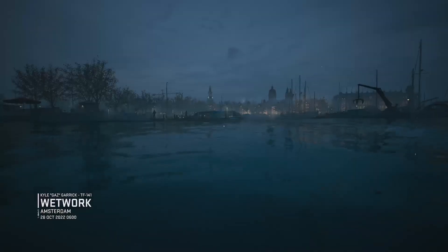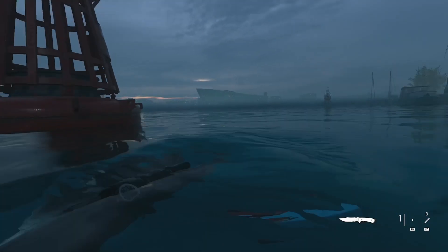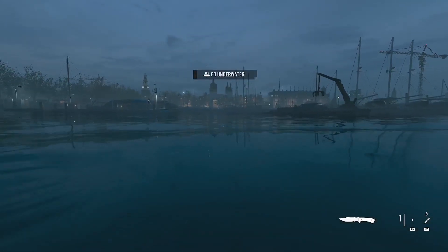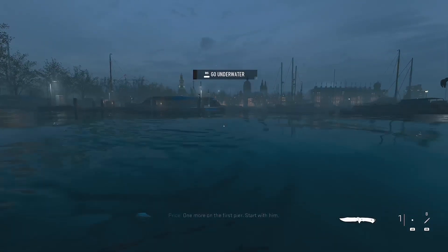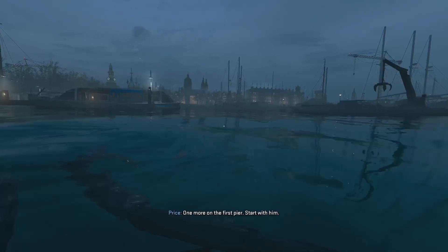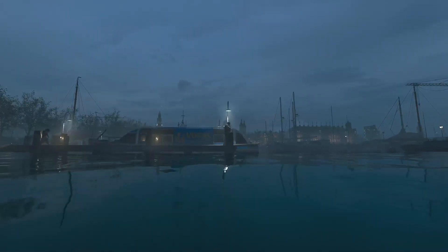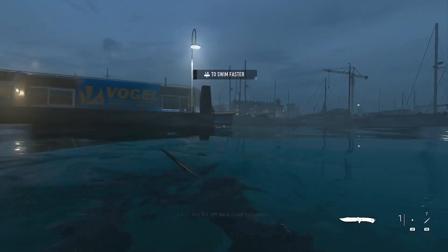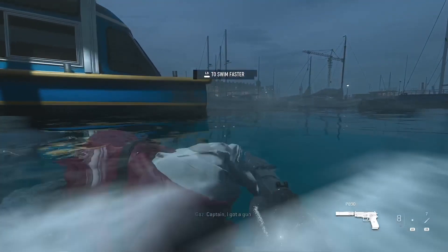We're at the very start of the mission guys, we've literally just spawned in. We've obviously got a knife and a throw knife. So what you're going to want to do here is swim up to this guy here nice and easy — you're just going to want to throw a knife at him, then swim up to where he was and pick up his weapon.